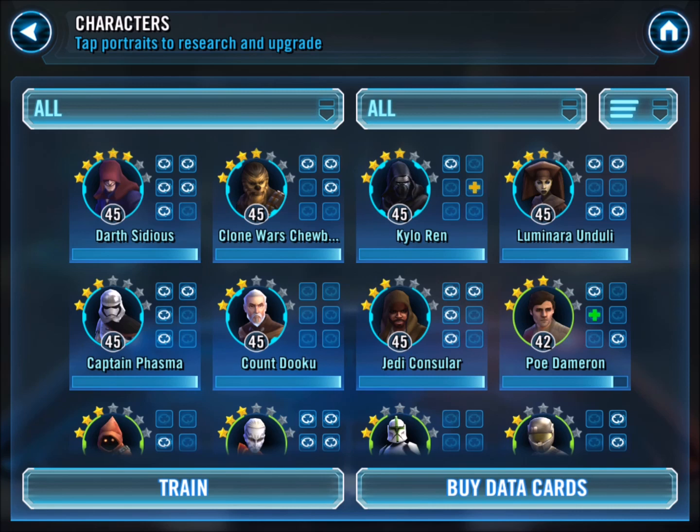So that's a little bit of my team. It's my first 5 star. I've got Chewie at 4 stars, Kylo at 4, Luminara up to 4, and Captain Phasma and Count Dooku and the Jedi Consular are really the next 3.